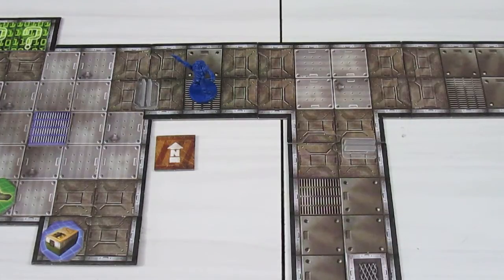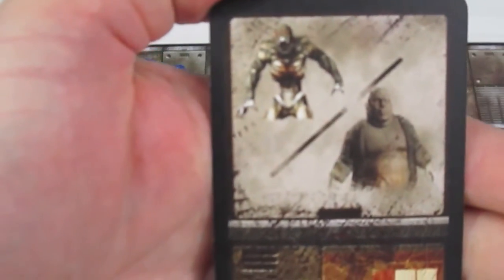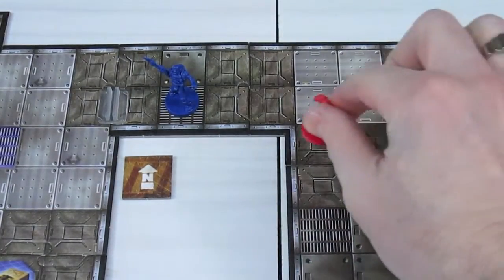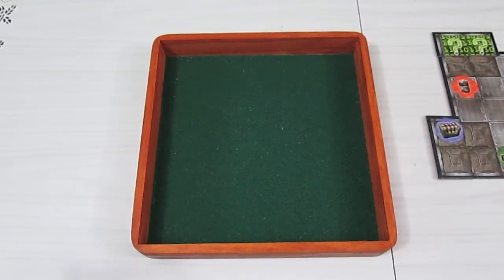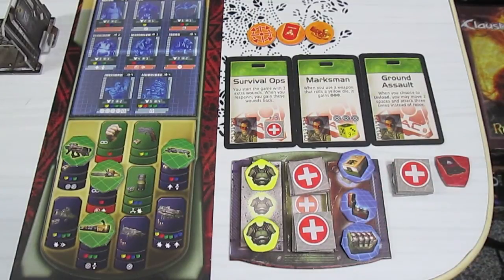Back to the main board - time for payback. The marine does another activation and this time throws a grenade, only two spaces away. With automatic range of three using a yellow die, plus one yellow and two blue, we roll six range and six damage - two hits. The Mancubus already had two damage, so that blows him up real good!